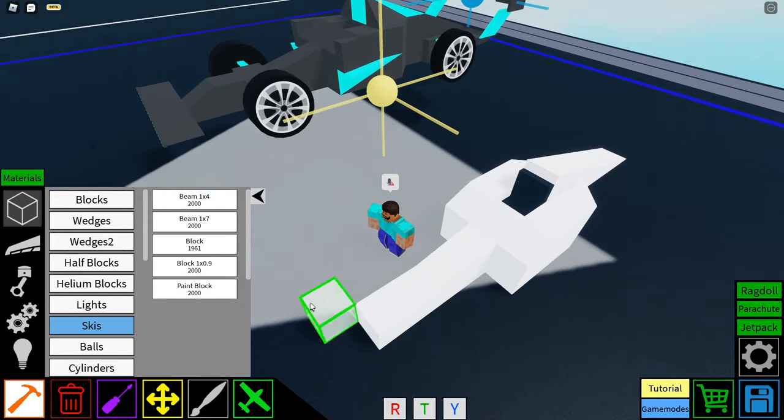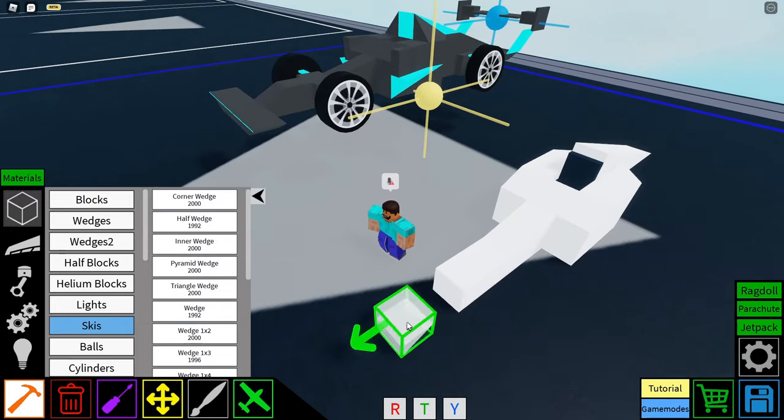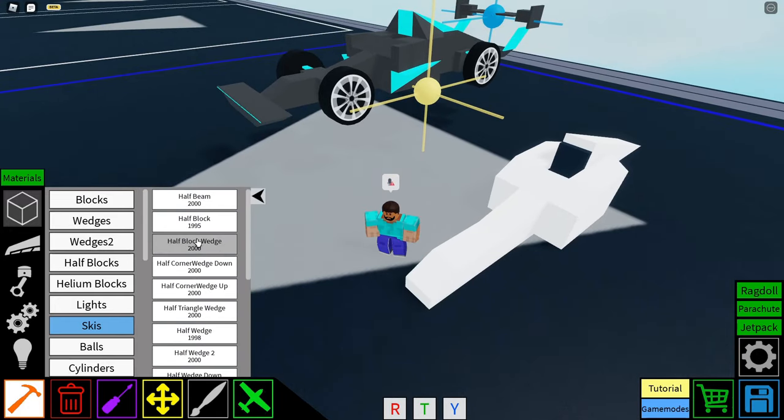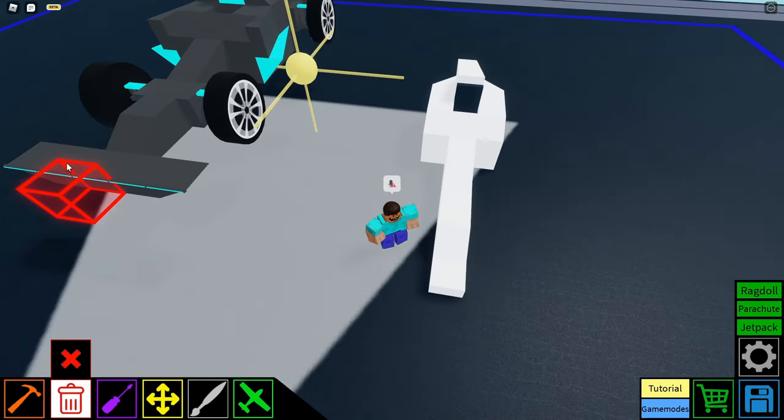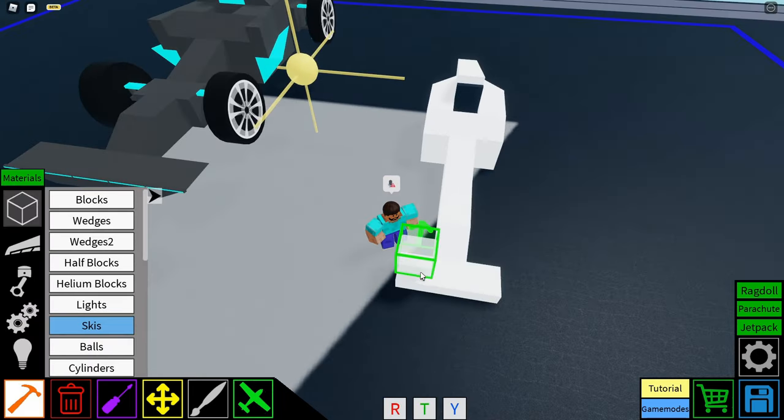Then two blocks kind of in front of it, followed by a half wedge, and then finished off with these half blocks that form the front of our car — almost the bumper, you could say. So we have three of those in a line.